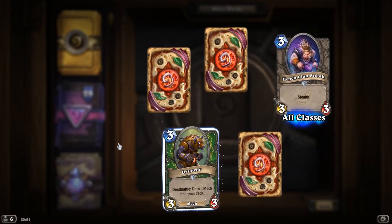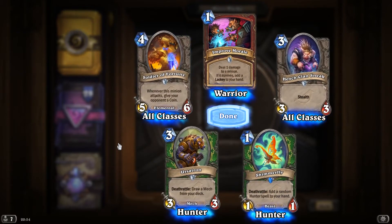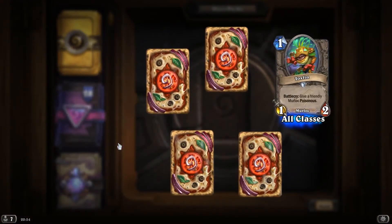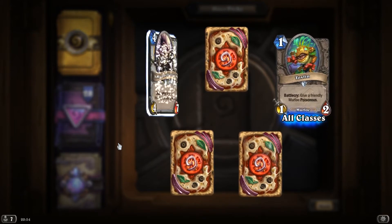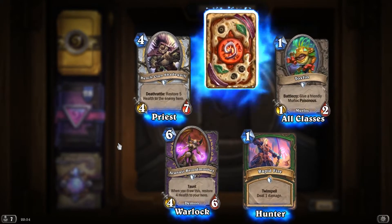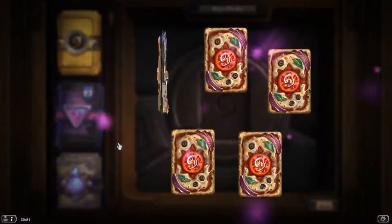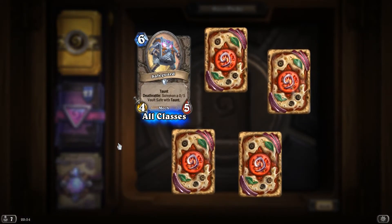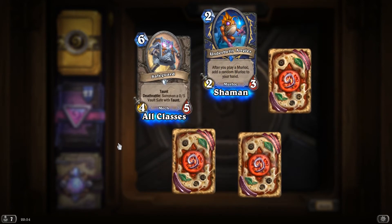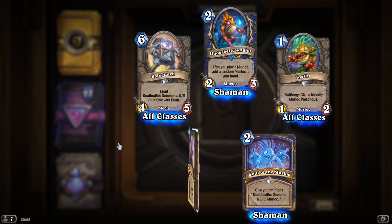HengeClan Sneak. Ursatron. Improve Morale. Shimmerfly. And Soldier of Fortune. Toxfin, Battlecry: give a friendly Murloc Poisonous. HengeClan Shadequill. Rapid Fire. Aranasi Brutmother. And Portal Keeper. Safeguard, Taunt, Deathrattle: summon a 0-5 Vault Safe with Taunt. Underbelly Angler, after you play a Murloc, add a random Murloc to your hand. Soul of the Murloc. Toxfin. And Rapid Fire.